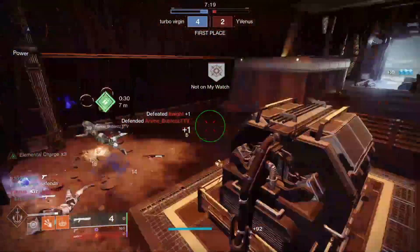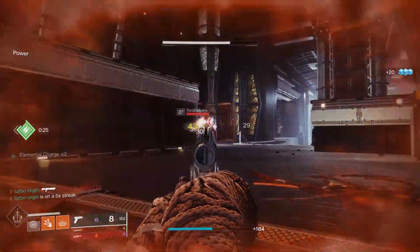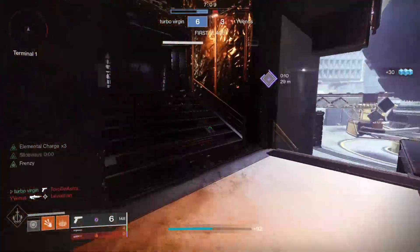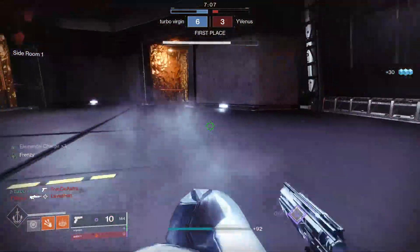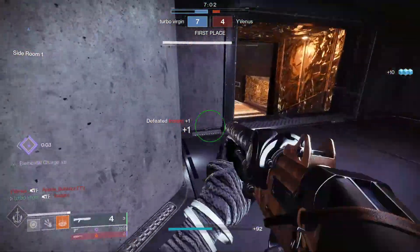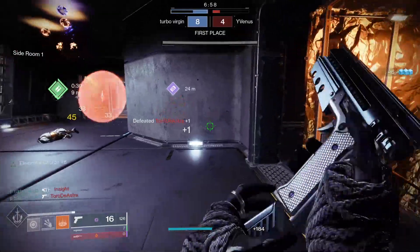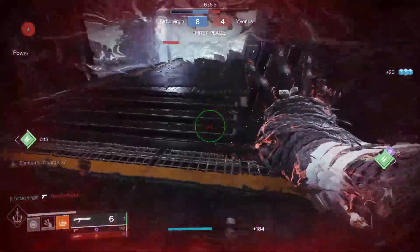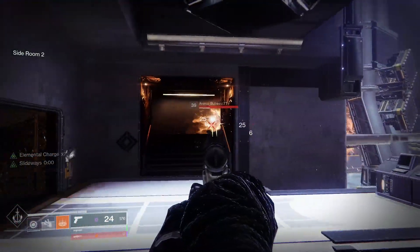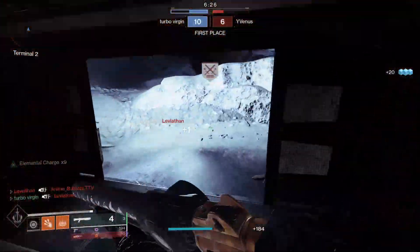Sometimes you will get ghost bullets — that's just how it is with a sidearm, especially on mouse and keyboard. We do have Slideways, so we don't have to reload. But sometimes you don't get that many ghost bullets and it's pretty easy to use. We should be able to just beam him twice and then melee — because we didn't have that much ammo right there. Perfect. Someone's behind us. No, we couldn't swap. He died in the grenade, or he died to someone else while in my grenade. That sucks.